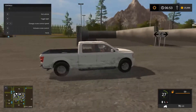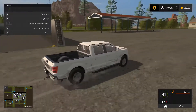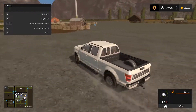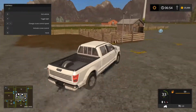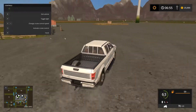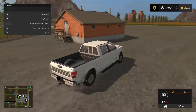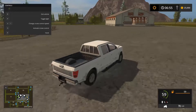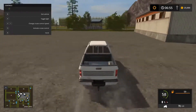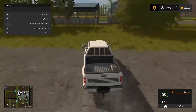Considering the size of the map, these aren't the largest of silage clamps. You have another little storage shed there. Then you've got sheep there, pigs there, chickens, and another shed here for storing hay in. Of course you've got a little bit more storage over next to the farm.